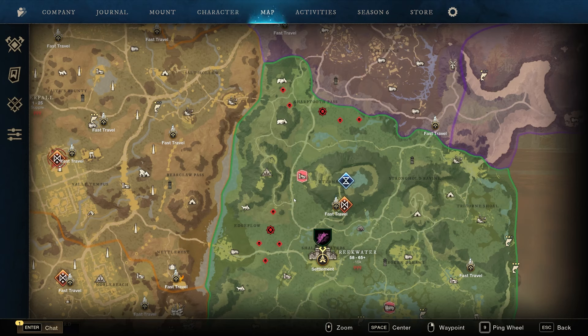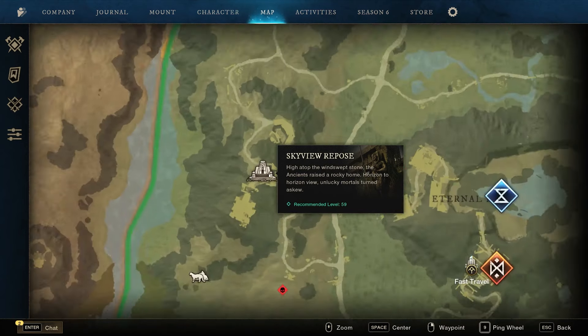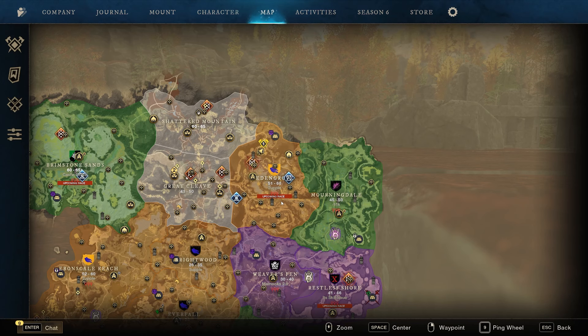The major ancient combat trophy resource — the ancient mandible — can be farmed from The Surgeon. He is located at the Skyview Riposte in Reekwater, right here in this area. The major angry earth resource for the combat trophy is called glowing sap. You can farm this from an enemy called Banes, who is located at the Spire Perilous in Edengrove, right here in this area.